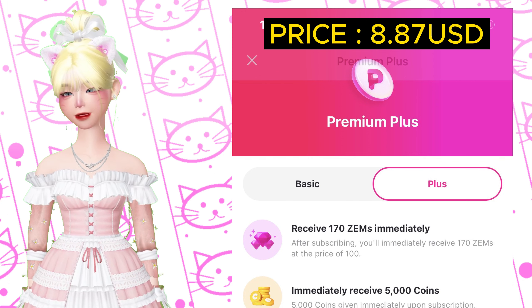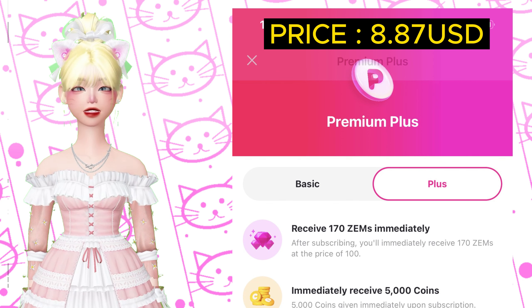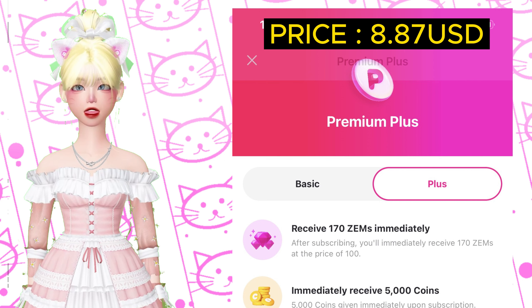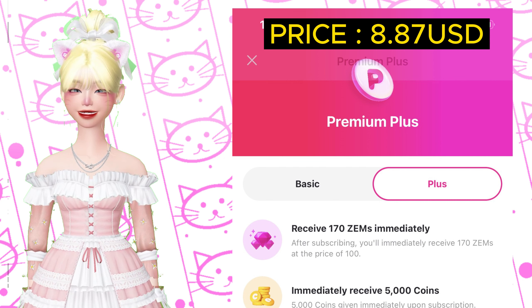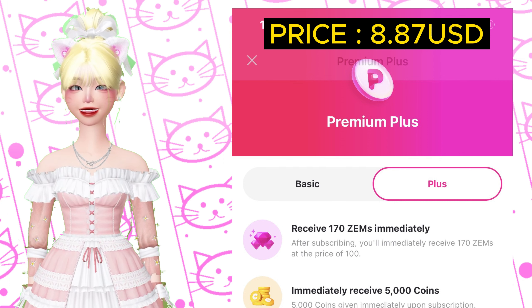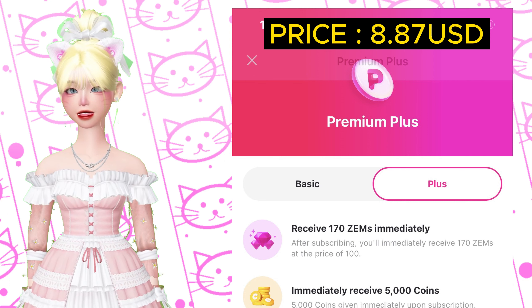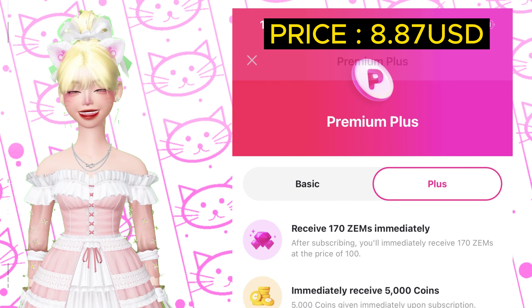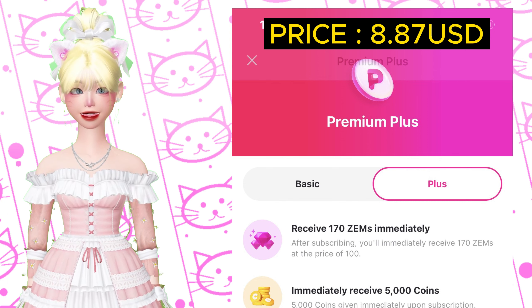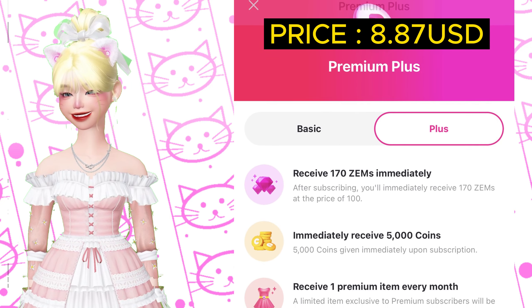Zepeto added a new plan: Premium Plus, which is somewhere between 8.87 to 9 US dollars. If you purchase Premium Plus, you will receive 170 zems immediately. In Premium Basic you get 10 extra zems, but with Premium Plus you get an extra 70 zems.